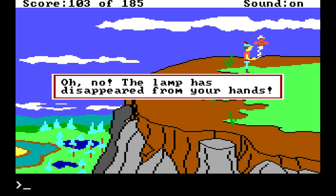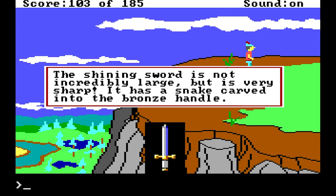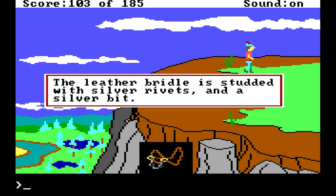Oh no, the lamp has disappeared from your hands — no more lamp. But we do have a sword. The shining sword is not incredibly large, but it is very sharp. It has a snake carved into the bronze handle. And a bridle — the leather bridle is studded with silver rivets and a silver bit.